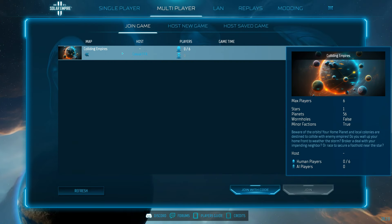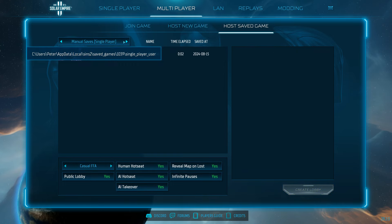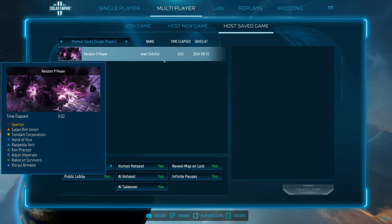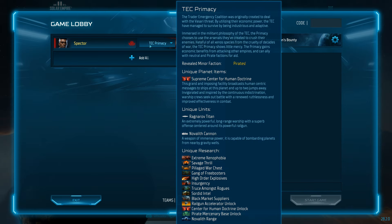Multiplayer allows you to join games created by other players or create your own with a whole set of different options, even using a match you already played in single player. Lastly, you have a LAN play option — something few people value today, but these developers respected that nonetheless.